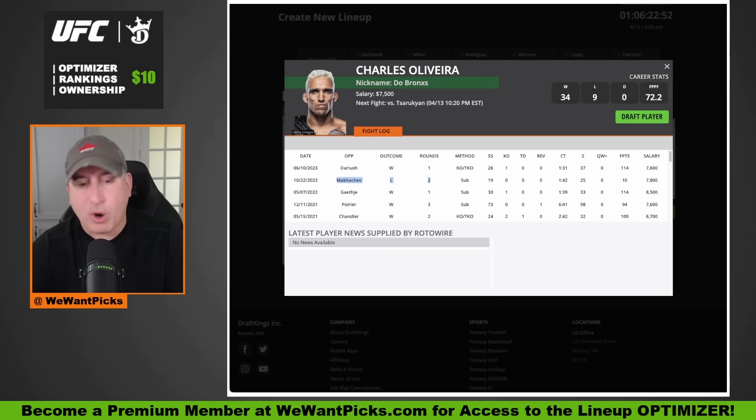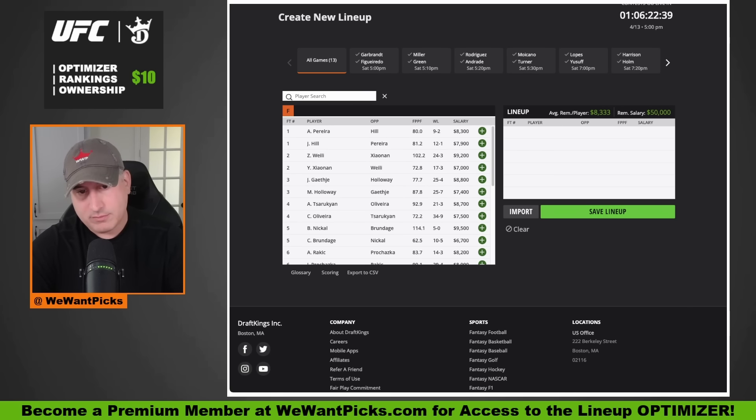If you're on the Charles side and part of that army — worst take I've ever seen, picking Armin, LOL, unsubscribed — the guy's a two-to-one favorite, first of all. Second, then put him in your lineup. I'm just telling you what I'm doing. Arman Tsarukyan is the pick.